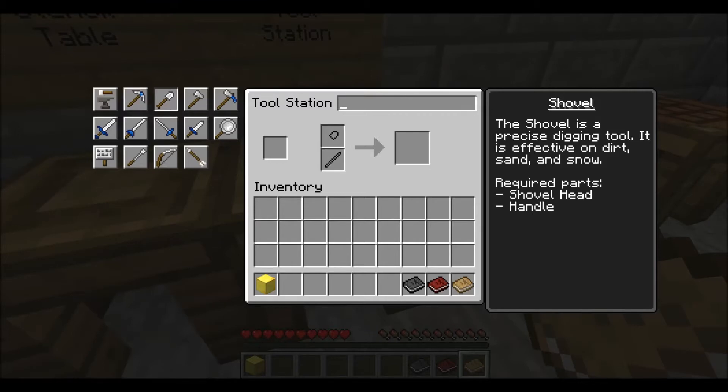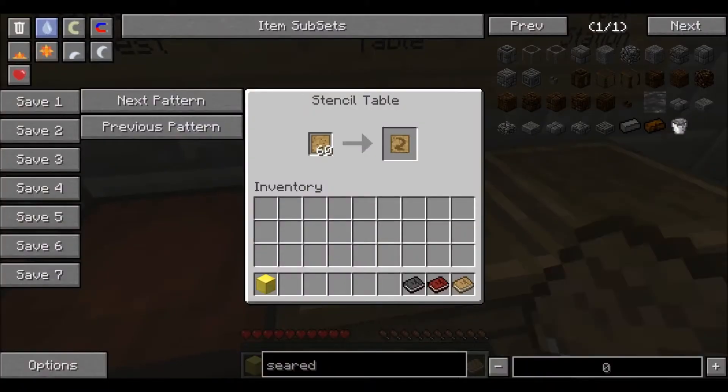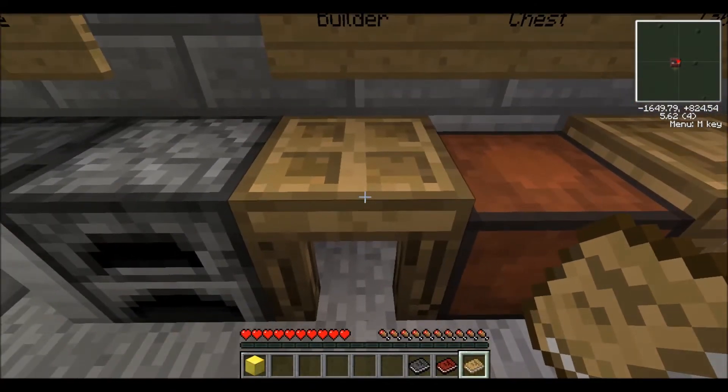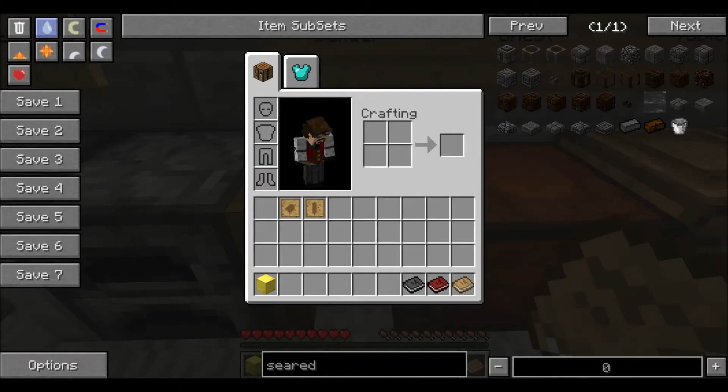So let's say we want to make a shovel. We can see here that we need a shovel head and a handle, which is a tool rod. So we come over here to the Stencil Table and we look for a shovel head — right there — make that stencil, and then we look for a tool rod — right here — and we'll make that stencil. Then we go to the Part Builder.